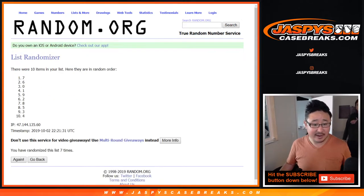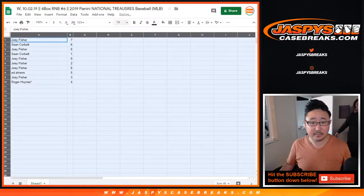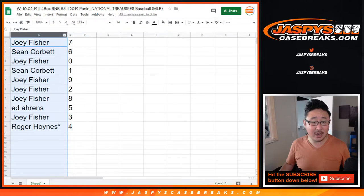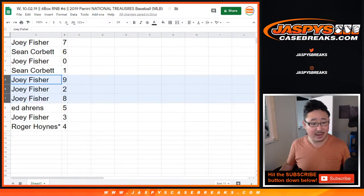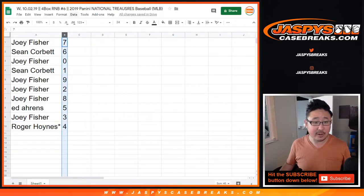Lucky seven. After seven times, we've got seven on top and four on the bottom. So Joey, you have number seven. Sean with six. Joey with zero — you get any and all redemptions, including one-of-one redemptions. Sean with one. Joey with nine, two, and eight. Ed with five. Joey with three. And Roger with four, with your last spot mojo.